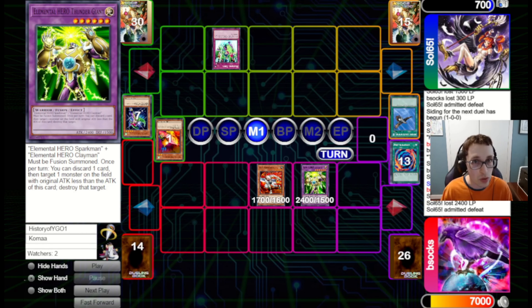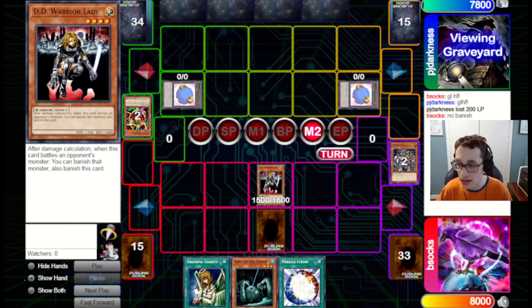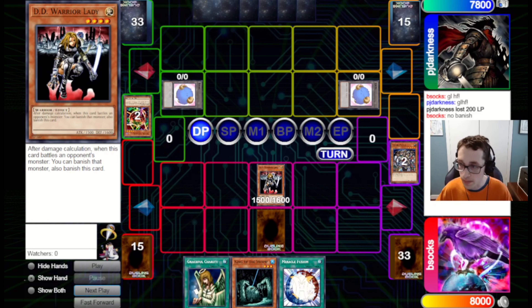We go for the Heavy Storm here because we want this play to go through, and they chain Scapegoats — that gets them four more tokens. I could have just attacked into the Tomato with the Warrior Lady and let that go through, but given that we have Exiled Force in hand, I use the Exiled Force to pop the Tomato and clear an additional token. Although, I probably should have just attacked into the Tomato with the Warrior Lady, dealt 100 damage, and saved the Exiled Force — because now they get a set monster, and maybe I wasted that Exiled Force.